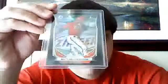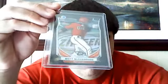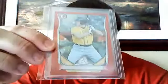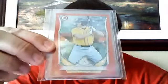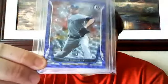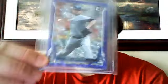And then I got a black Refractor numbered to 99 — Matt McPherson for the D-backs. And then now to the better stuff: numbered to 25, this is the Red Ice — Billy McKinney for the A's, numbered to 25. These Ice Cards are nice. And then an Ian Kennedy Purple Ice to 10. So that's pretty sick.